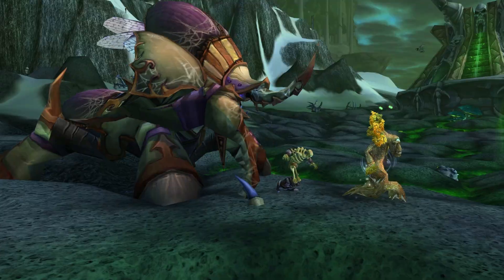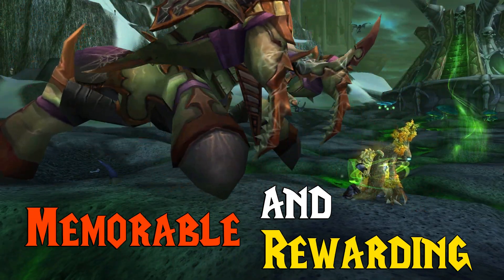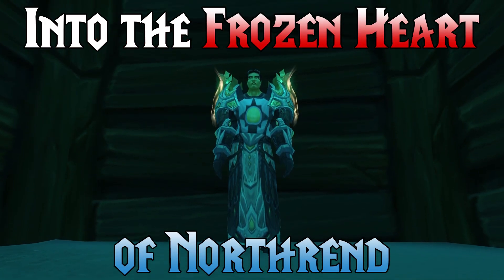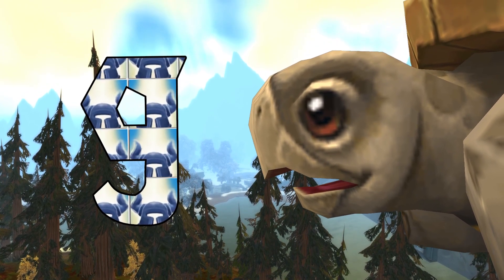Crusader's Pinnacle is one of the most memorable and rewarding quest chains in Wrath. The chain starts with Into the Frozen Heart of Northrend from Father Gustav, and ends with Light Within the Darkness. You'll get 9 Emblems just for finishing the quest chain.